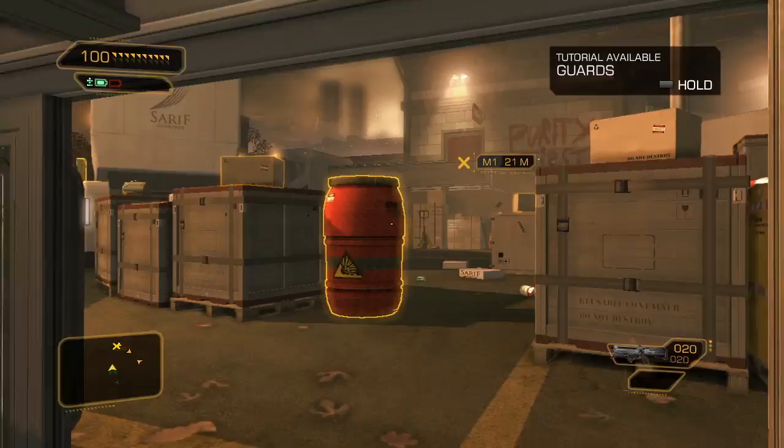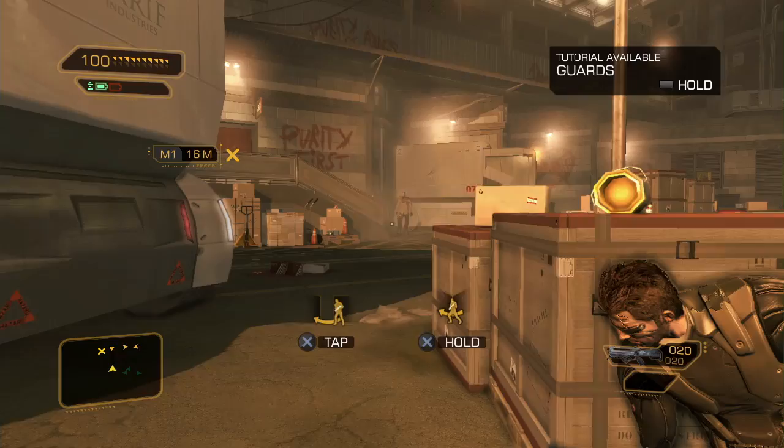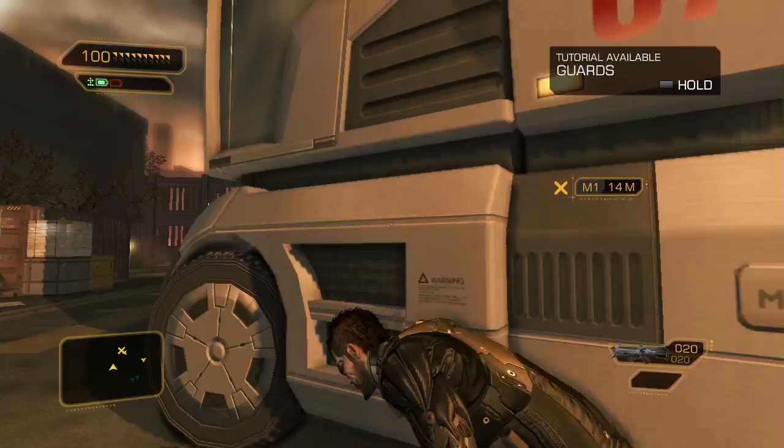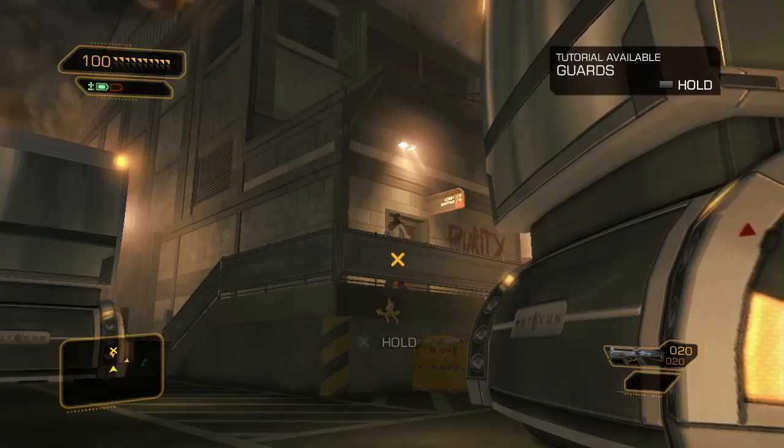Now let's use the cover system to hide from these guys. We'll wait until they finish their patrol, and we can gain access to the warehouse without being seen. Notice that the cover system is used in two ways: first, to survey your surroundings and plan your approach; then second, to physically hide yourself from your enemies. This is entirely optional, but very useful.